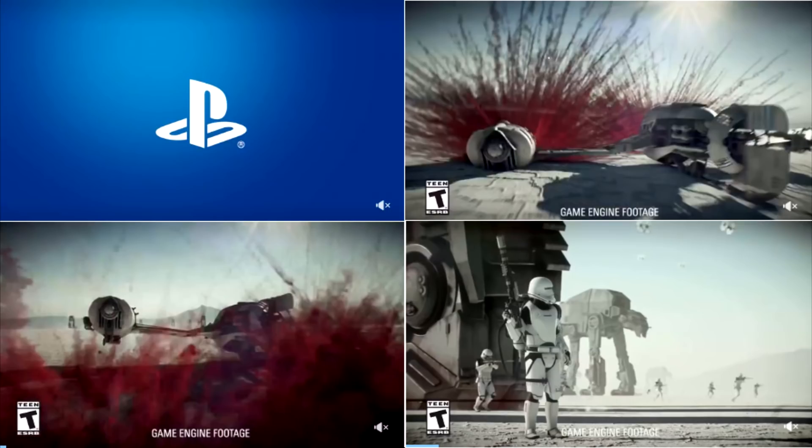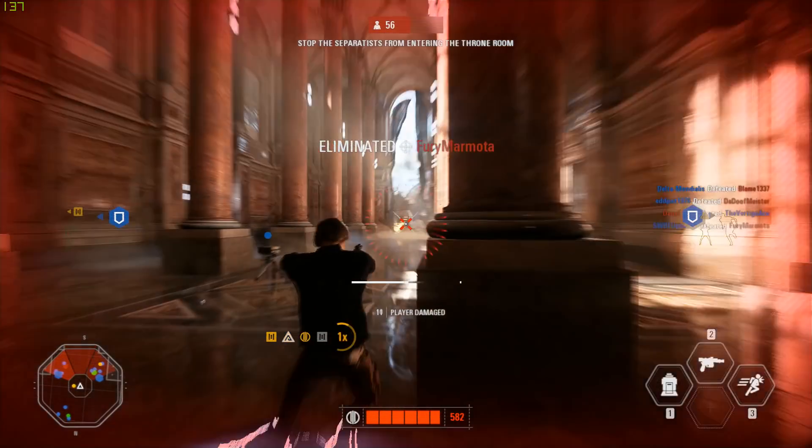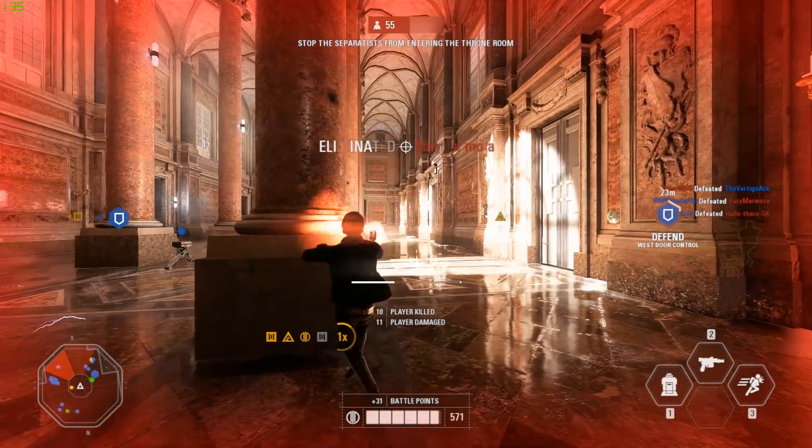These four images are the ones he managed to snap from the Google ad. As you can see, it shows the ski speeders on Crait, as well as a flame trooper and AT-M6 walkers. I'm glad we're actually getting those AT-M6 walkers and not just the AT-ATs, like they did for the Scarif DLC where instead of having the big version they just used the normal AT-ATs.